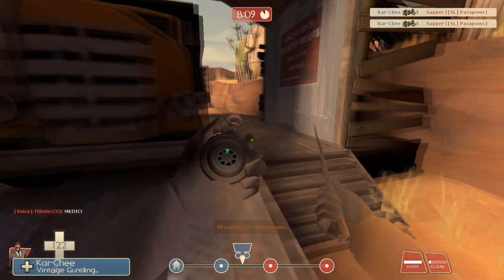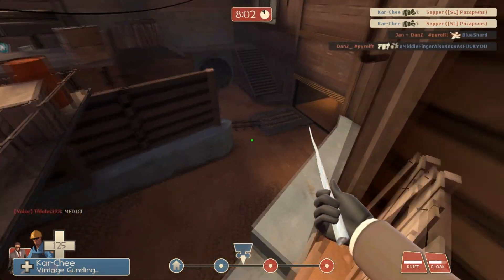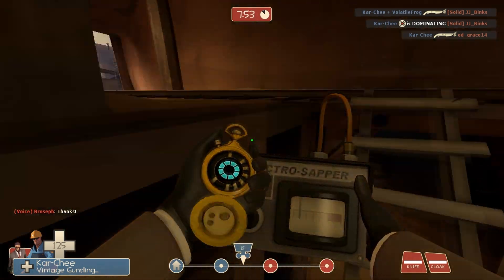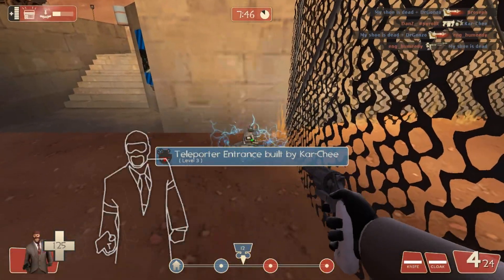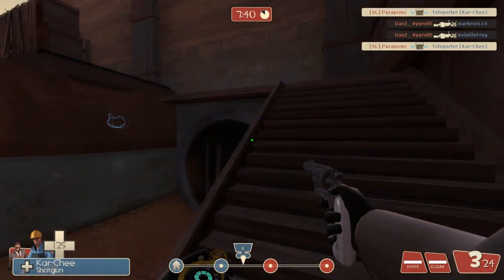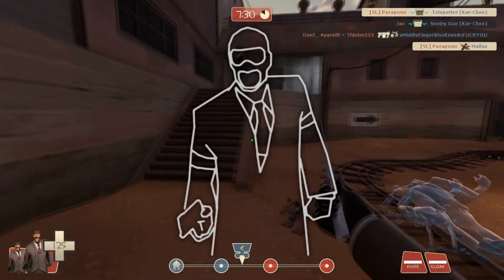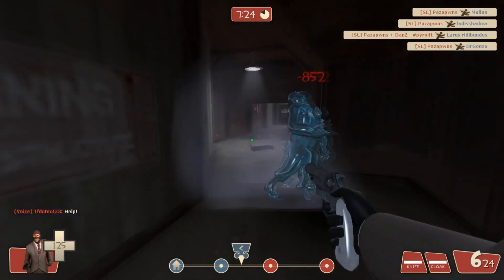Teleports are incredibly useful for this stage because of the sheer distance that has to be walked. If I can take out the enemy teleports, our team has a very strong chance of winning. My main priority is just to keep those teleports down. The fastest way to take out a teleport is to use the Enforcer — you zap it with the Spy-cicle, then switch to the Enforcer and put a few shots in. It goes down very fast because the Enforcer has really good building damage.